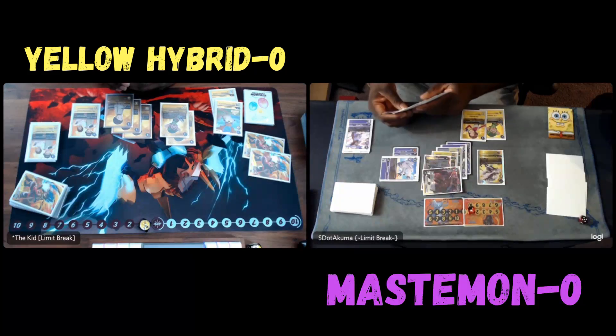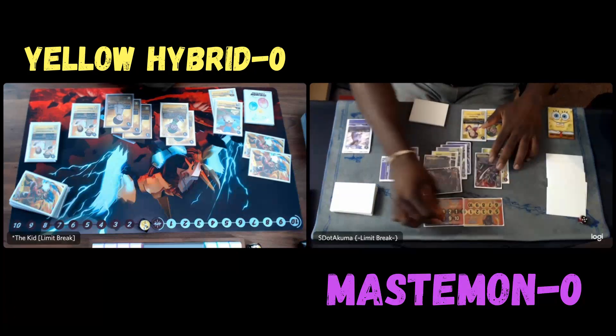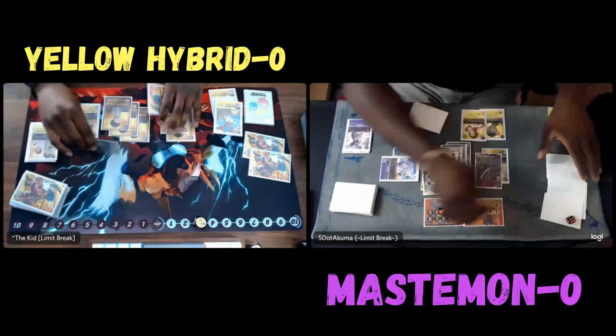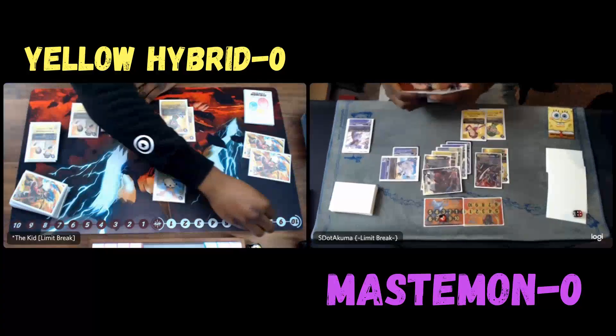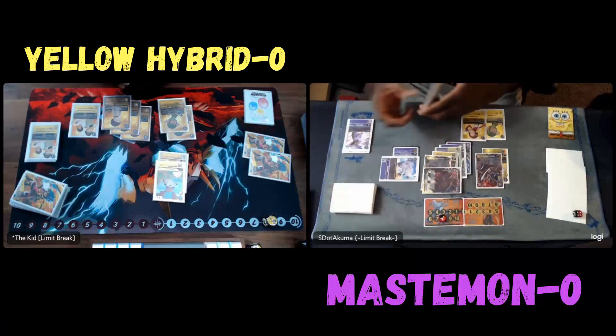That's two less memory that he'll have to utilize. He'll have to start digivolving over some of his Tamers. He'll probably use one of the TKs first, because two doesn't really do anything. Then maybe a Cody later on, because you at least want to keep one TK.